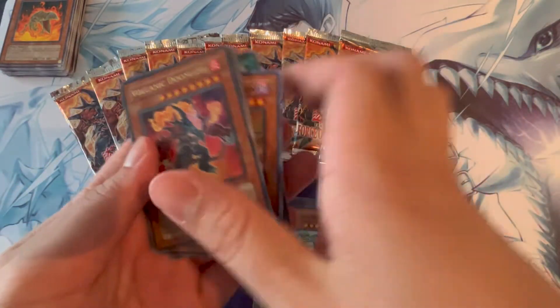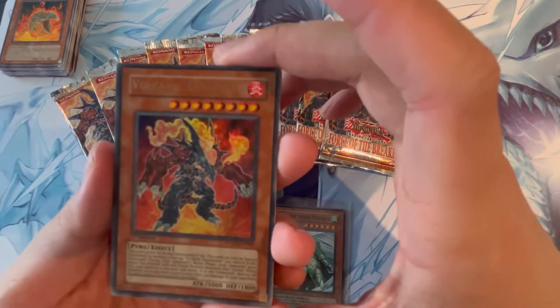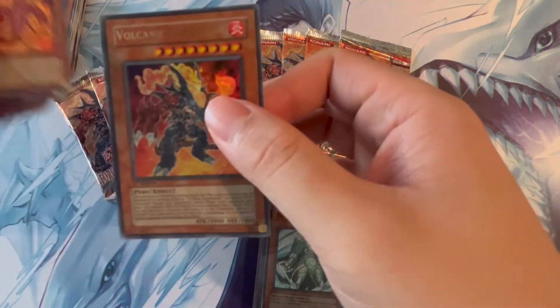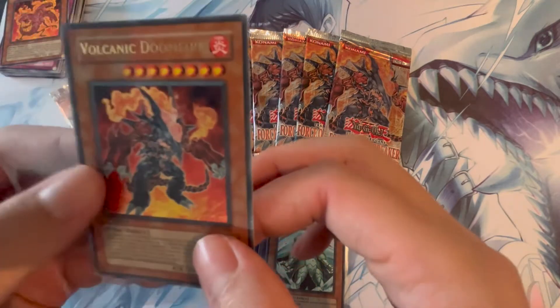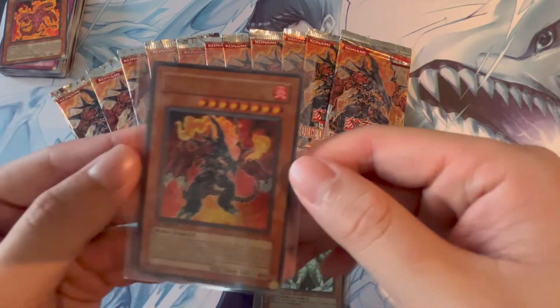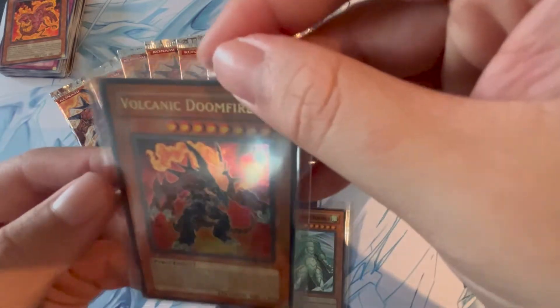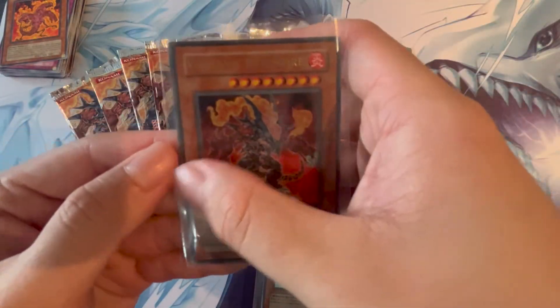And Volcanic Doomfire — Ultra Rare! Wow, that is really sick. We asked for the big Volcano Shark and he appeared. So not the ultimate rare Volcanic Doomfire unfortunately, but still a really badass-looking card. I always thought this card just looked so badass as a kid. It's really cool pulling my first-ever Volcanic Doomfire — definitely a great add to my collection. He looks a bit off-center from top to bottom and side to side, so probably won't be able to grade him. But still, that's a really cool card for my binder collection. Super happy about that pull.